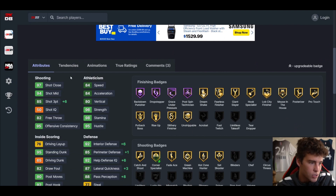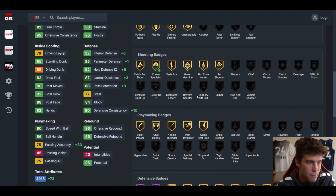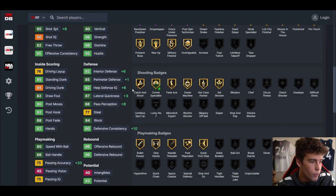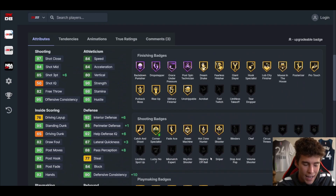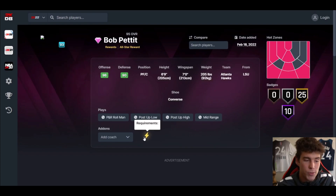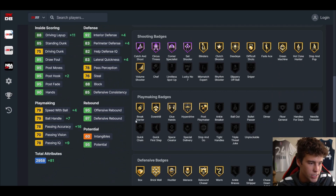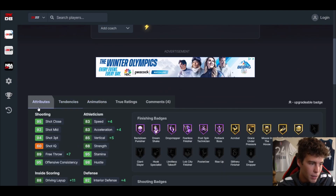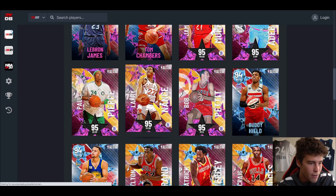Elton Brand gets one badge — Corner Specialist — 85 three-ball, set shot 13. Defensively not horrible. He plays power forward and small forward so he's not awful, though big dribble style is a problem. You can't apply badges to these EVOs. Brand is not terrible. Bob Pettit — six-nine, seven-four wingspan, 94 three-ball, 85 speed, 83 lateral quickness. With only 35 badges this card is dirt. I don't care about his set shot or fundamental dribble style — this card is dirt.